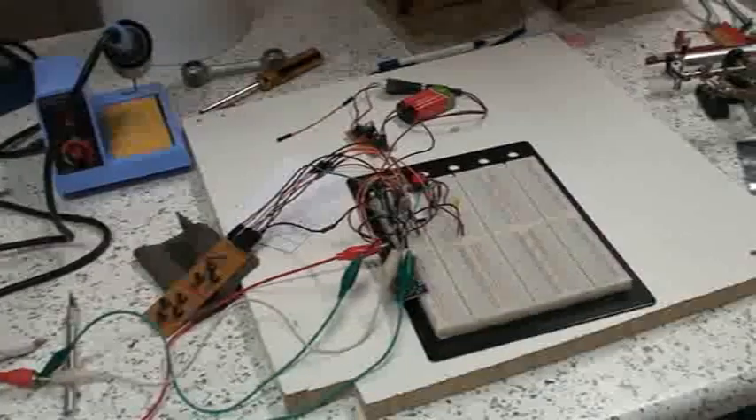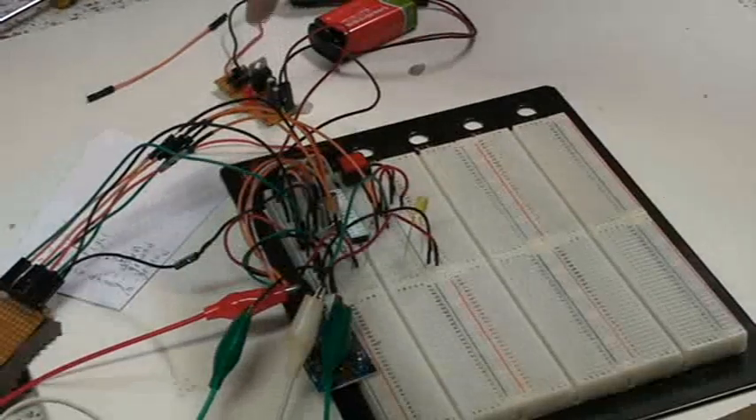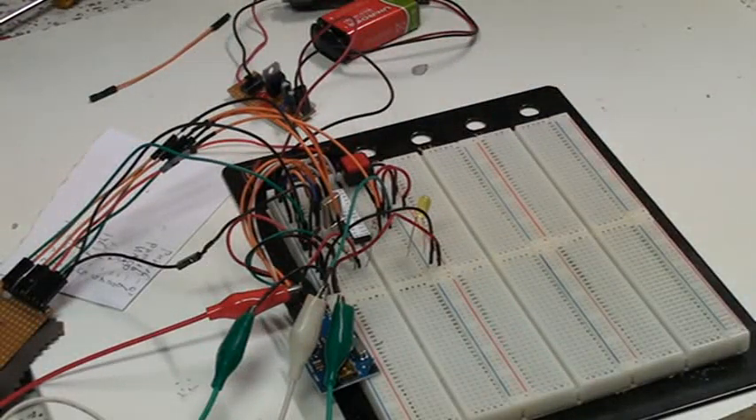The button pad malfunctions a lot. I don't know why. I hope it doesn't malfunction during this. Up here we have the power supply — this is the little power supply unit, PSU, of the motherboard.